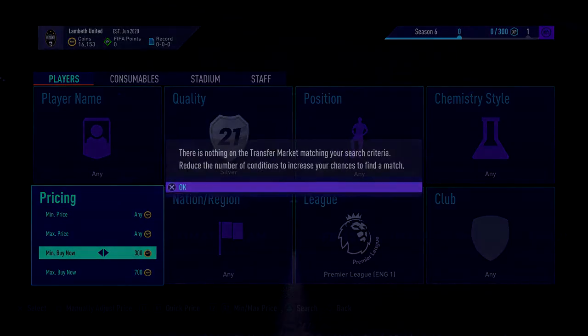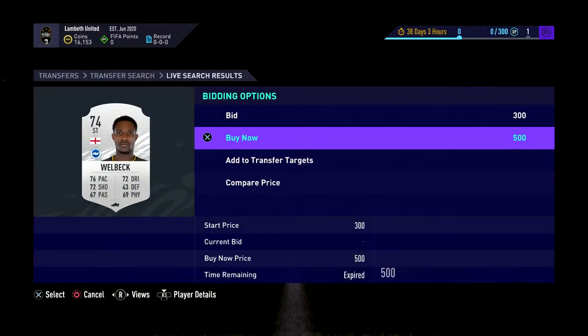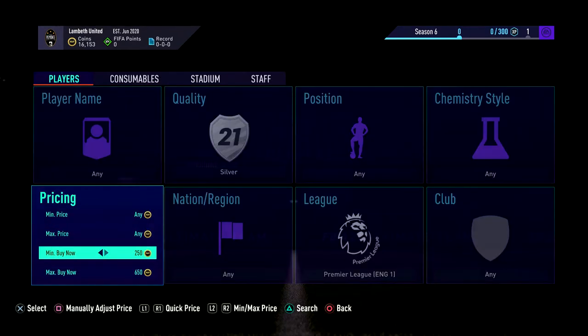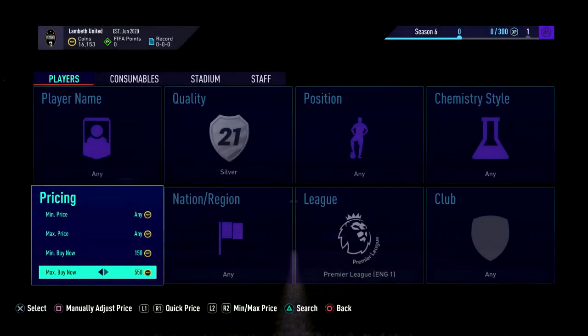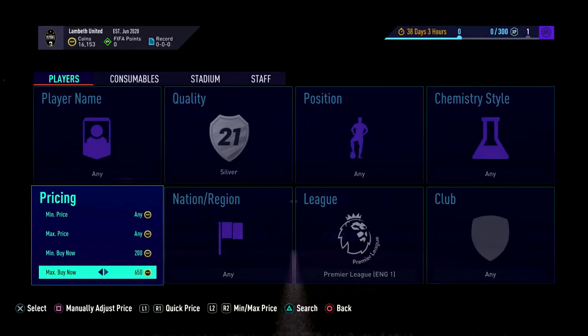We're going to target around 700 to 650 price range, just keep going up and down in it. There was a 500 coin Danny Welder — we didn't get him, but he was going to go for like 1k, which would have been double the money. You've got to be fast with these. If you've got fast fingers for sniping you'll be in luck, but it takes a little bit to get going.